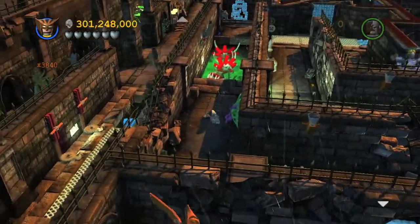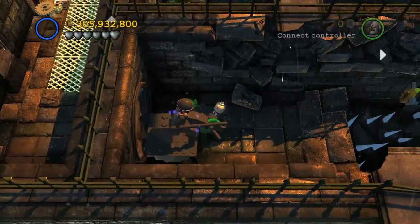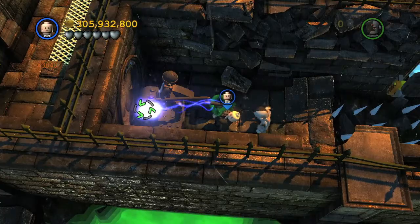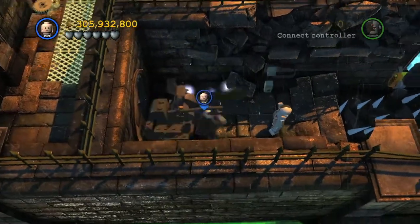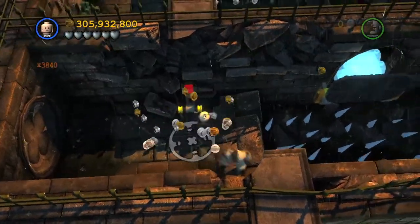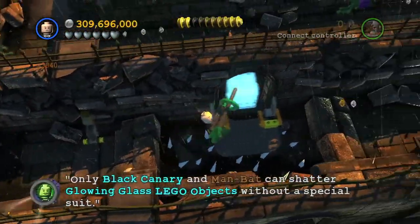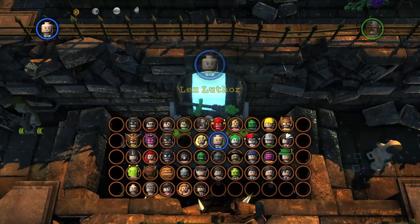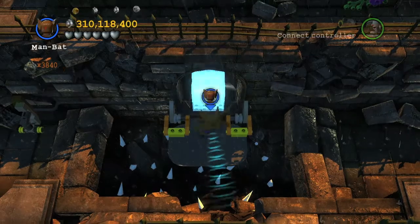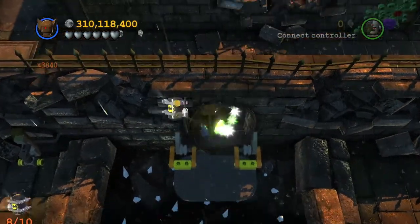Minikit number 9 will be down here all the way at the bottom. Fly down here, pick Lex Luthor, and use his Deconstructor to deconstruct this statue right here. Once it's destroyed you can build a lever, switch it, and that will open up the drawbridge. Jump over there and then switch to either Man Bat or Black Canary and use their supersonic voice to break open the glass and grab yourself the 9th minikit.